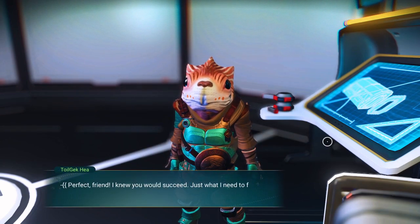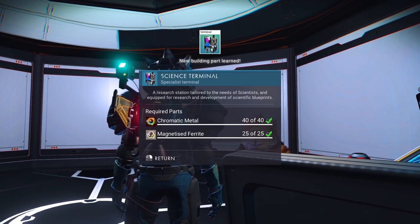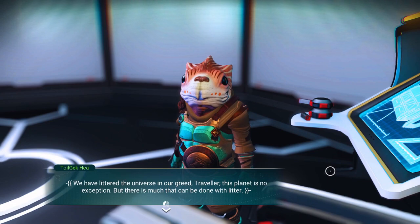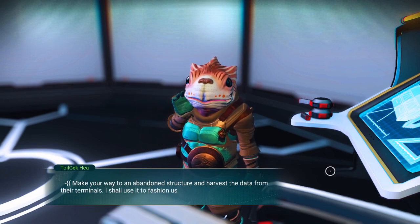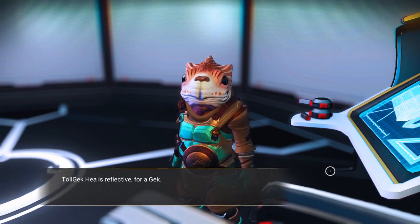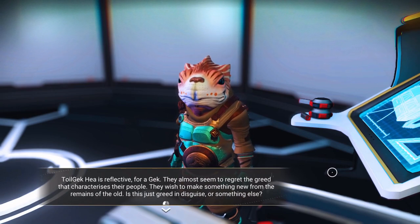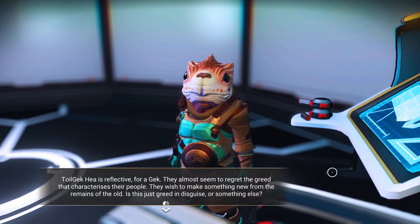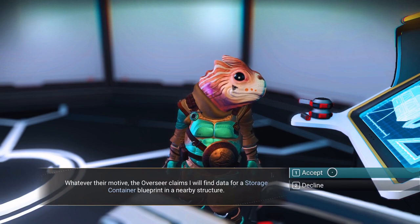'Perfect friend. I knew you would succeed — just when I need to finish the science terminal plans.' We need chromatic metal and magnetized ferrite — aren't you glad I bought some? 'We have littered the universe in our greed, traveler. This planet is no exception, but there is much that can be done with litter. Make your way to an abandoned structure and harvest the data from the terminals. I shall use it to fashion us plans for a storage container.' Now, the funny thing is I already got one, so I'm not sure how this works. The overseer claims I will find data for a storage container blueprint in a nearby structure.